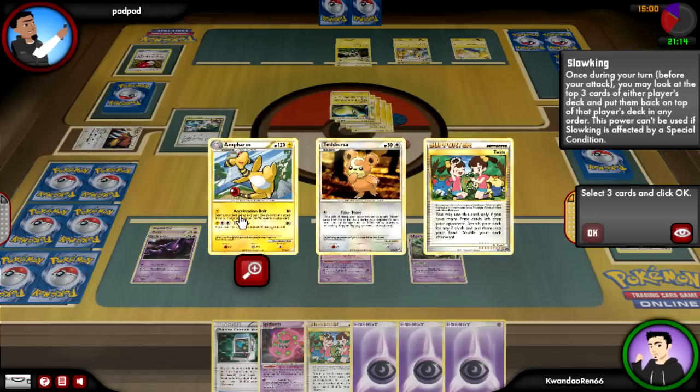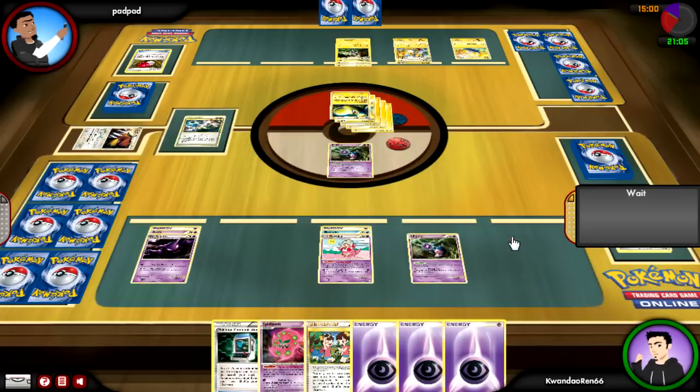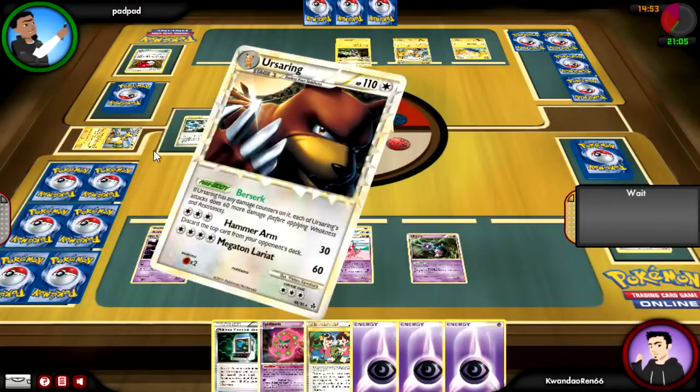I'm going to look at his deck to see if there's anything I can stall for time with using Mime Jr. and start sniping things off. I'm going to go for the Sleepy Lost to get Ampharos out of the way. It turns out my Mime just wakes up — I don't have that many Mimes.